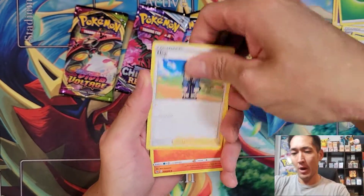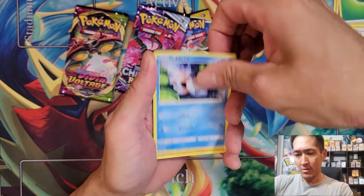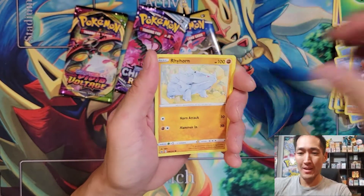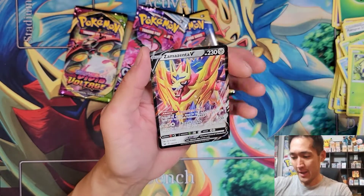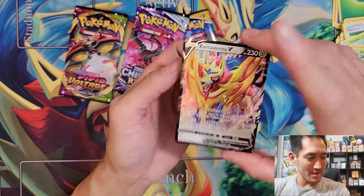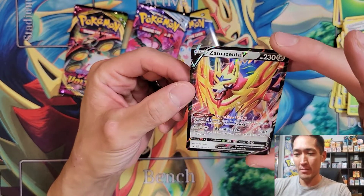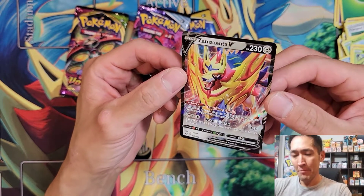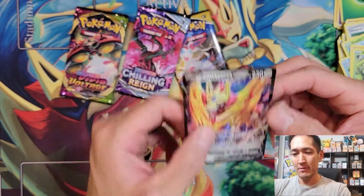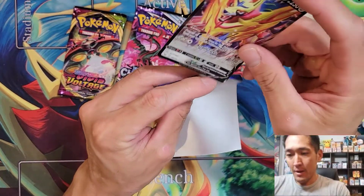Sword and Shield booster pack for the Zacian box: Pokégear 3.0, Hop, Raboot, Rosalia, Goldeen, Clobbopus, Rhyhorn, Glimmet, Wooloo, and a Zamazenta V! That's kind of cool — we've got the Zacian V Union and now the Zamazenta V. Dauntless Shield prevents all damage from your opponent's Pokémon VMAX. Assault Tackle does 130 damage and discards a Special Energy from your opponent's Pokémon.